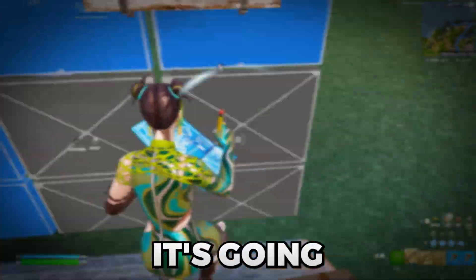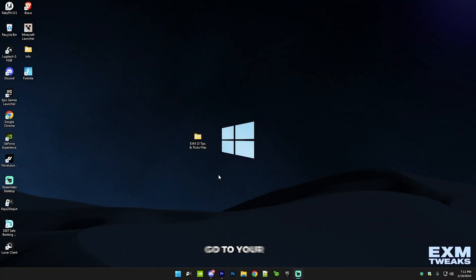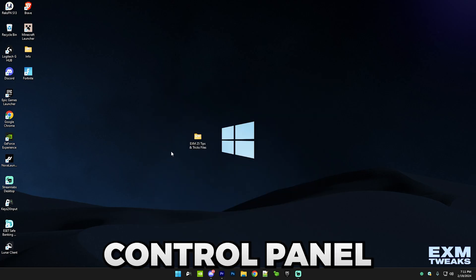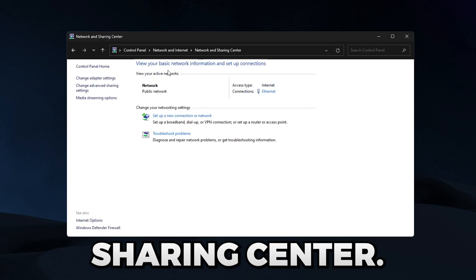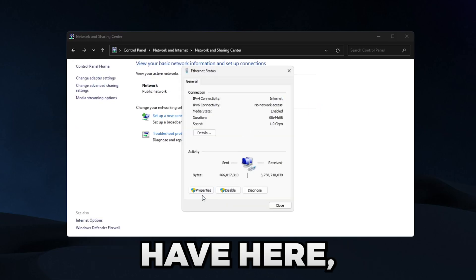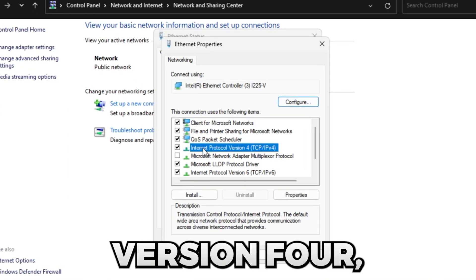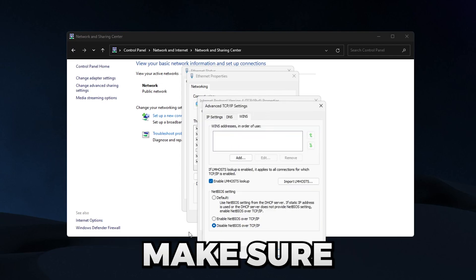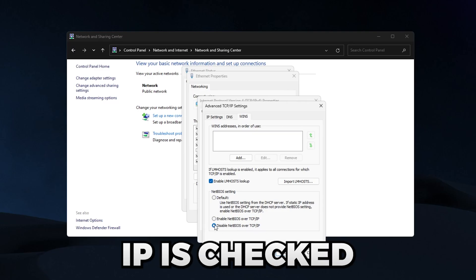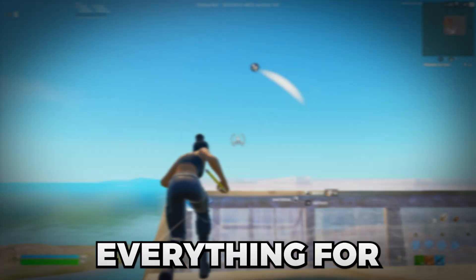Next is a small network optimization that may slightly decrease your ping. Go to Control Panel, then Network and Internet, then Network and Sharing Center. Click on your active connection, go to Properties, then Internet Protocol Version 4, then Advanced. Go to the WINS tab and make sure 'Disable NetBIOS over TCP/IP' is checked. Press OK on everything and close it.